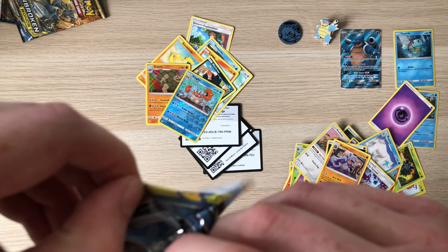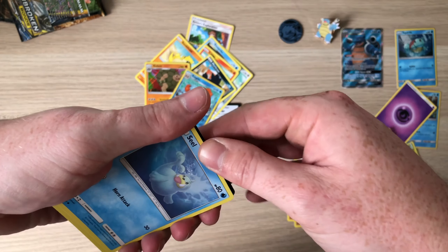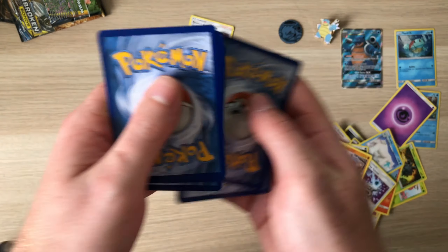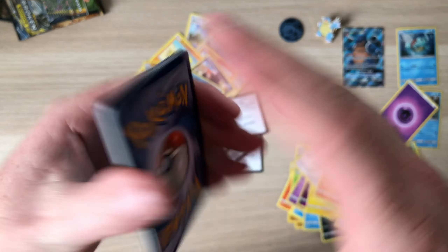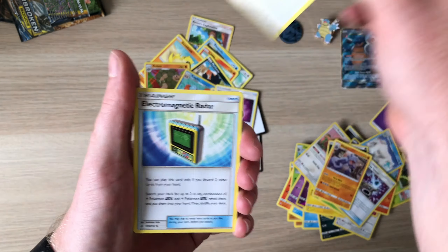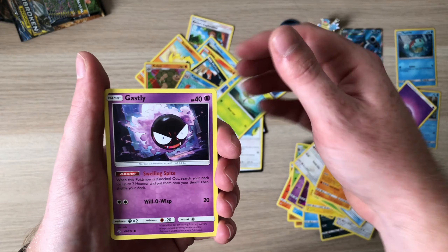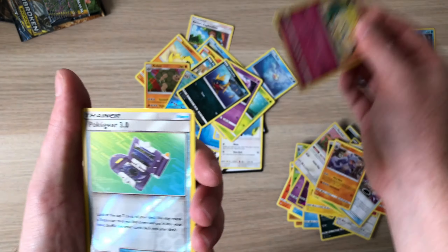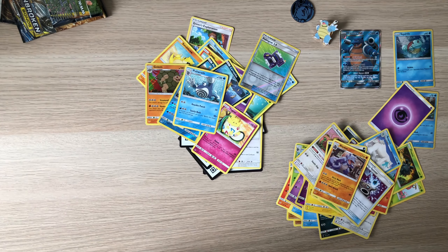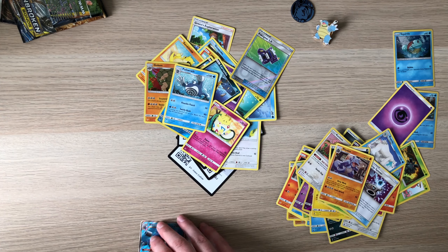Oh boy, we've got one holo. I'm going to do Fortnite pack openings I think from now on! Let's hope we get something. We've got Water Energy, a Hustle Belt, Stealthy Hood, Chatot, Electromagnetic Radar, a Seel, a Bellsprout, Gastly, Karrablast, Togepi, Poke Gear 3.0 reverse, and behind that Politoed. The only decent thing we got was the actual promo that came in the box.